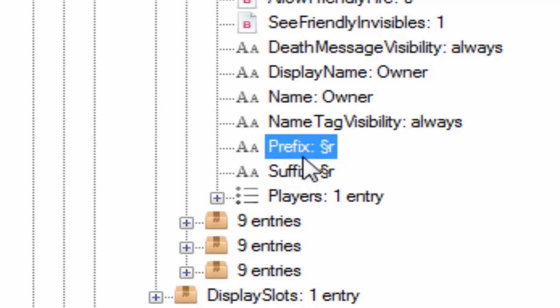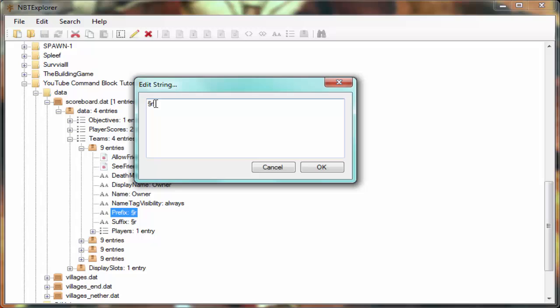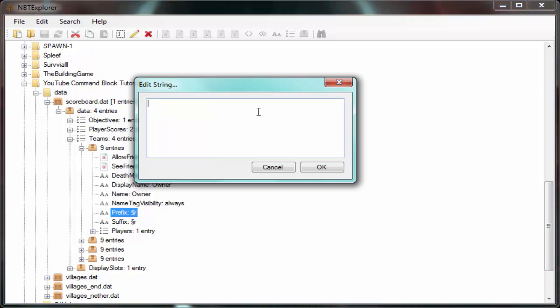This is where we can edit the prefix or suffix. Double-click 'prefix' to edit it. You'll see the default prefix — a special symbol followed by 'r'. Delete that. Now this is where you put whatever you like, but it must be 16 characters or shorter. Anything longer will cause players connecting to your server to get kicked because it's too long for Minecraft to handle.